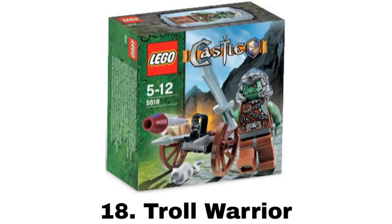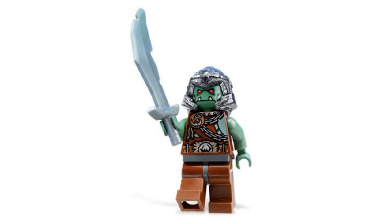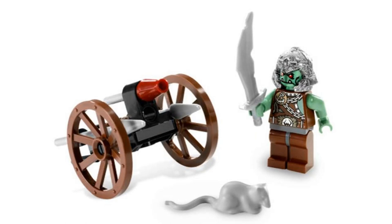Number 18 is Troll Warrior, and this is my favorite of these small sets with one minifigure, because I love the troll figures in this theme. Sand green is one of my favorite colors in LEGO, and the speckled helmet is really cool. The build is a ballista with a flick fire missile, and I don't like this build that much, but the troll figure is so good that it elevates this set a little.